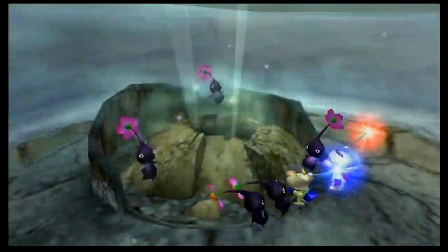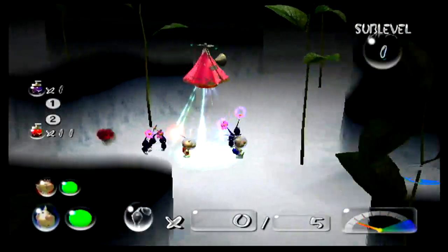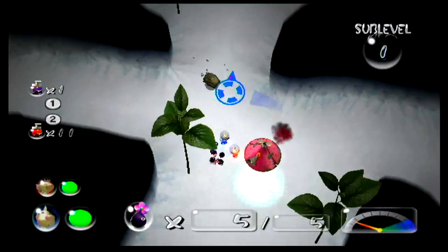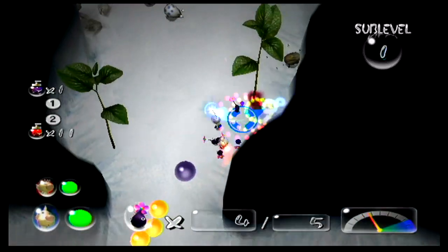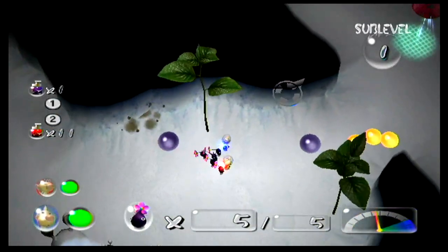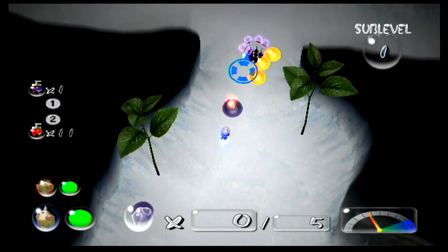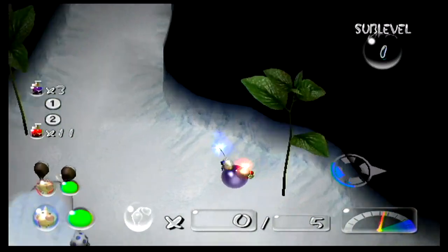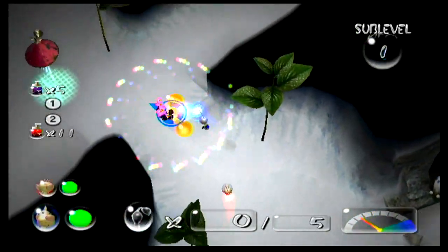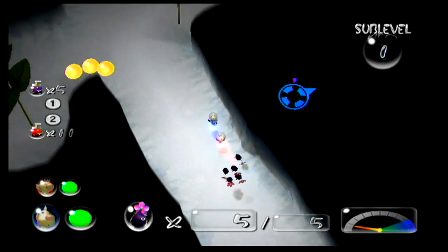Alright, Frontier Cavern. I'm not going to try beating it — I'm just going to try collecting something on sub-level one. There it is — that is a doodle bug. As you can see it is farting out poison, so a little bit dangerous. But there are three of them on this floor, and going after them they actually drop purple spray.